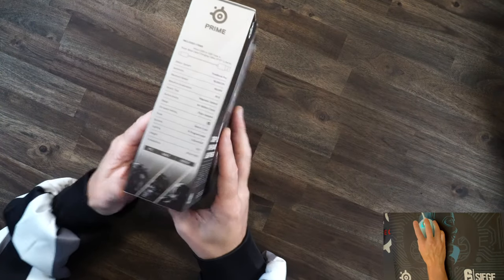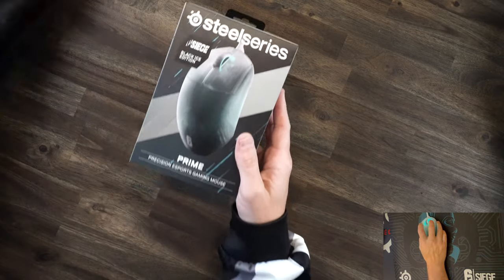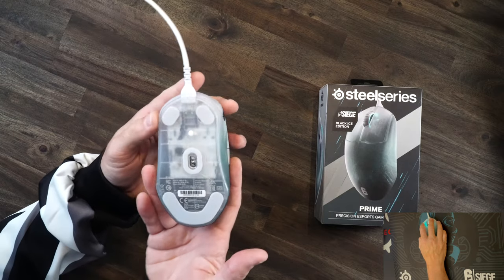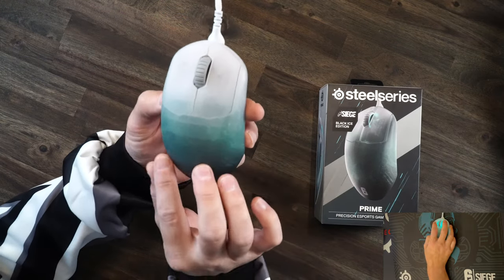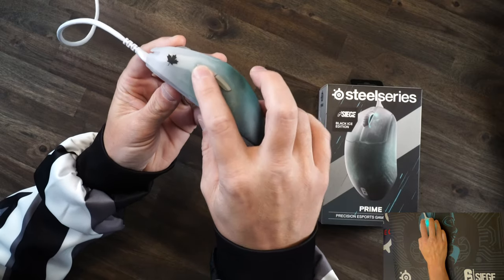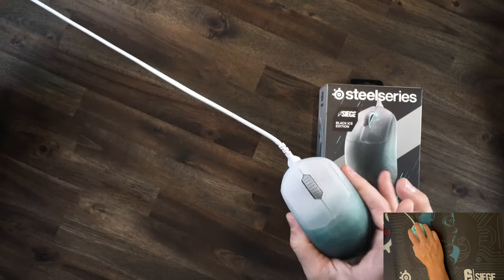And now for the meat and potatoes — the Prime Black Ice mouse right here. Just look at the box — wow, it is so gorgeous. Hopefully the camera can pick up the texture where it looks like ice right there. You got that greenish blue, then it fades to the clear. The scroll wheel is also clear, and when it lights up it's green. The buttons are gray, and underneath it is clear — translucent. That is so cool. And then of course your wire is right there. They did such a good job with this mouse.